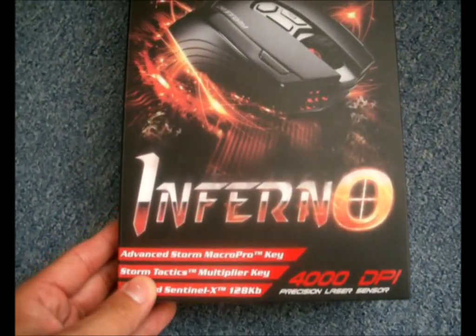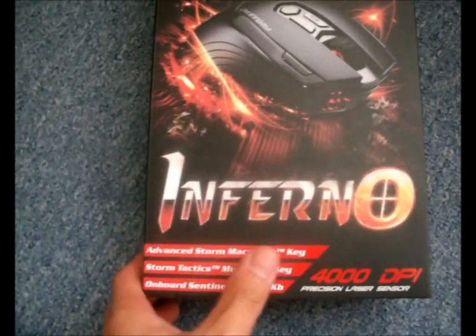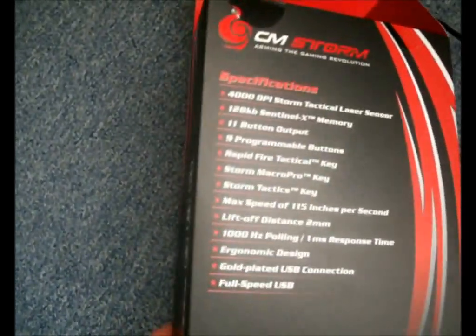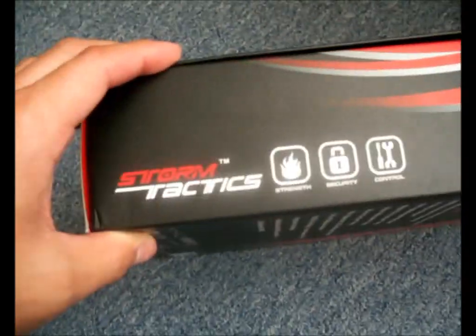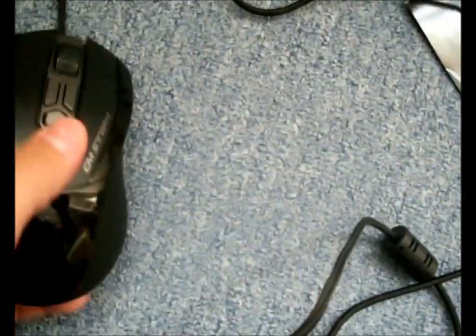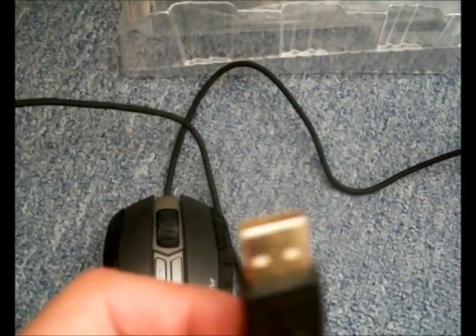This is the unboxing of the CM Storm Inferno 4000 DPI mouse. Here's the back of the mouse box. I already opened it up, so this is the mouse. And they have a copper plated USB port.